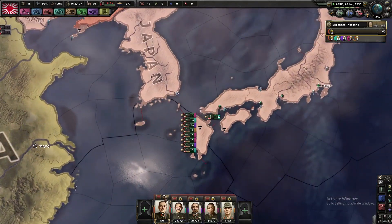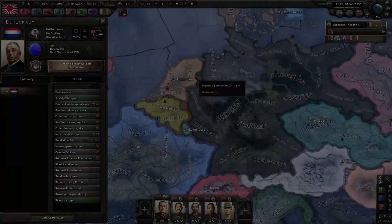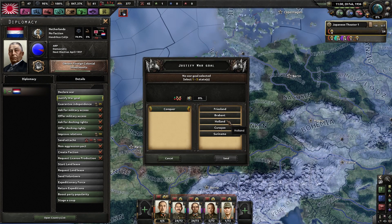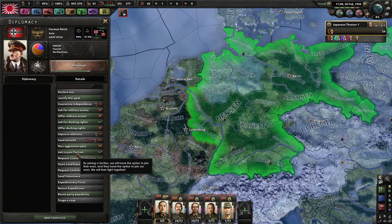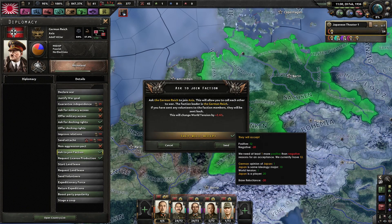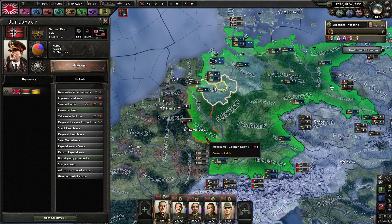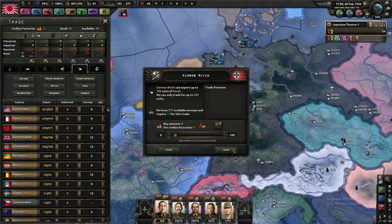In the meantime I'm just training to try and get some army XP. So now I've got 40 political power, I can justify on Holland. That'll take 200 days. And I'll also join the Axis in order to do my naval invasion, so Germany rights accept, and get some steel from them.